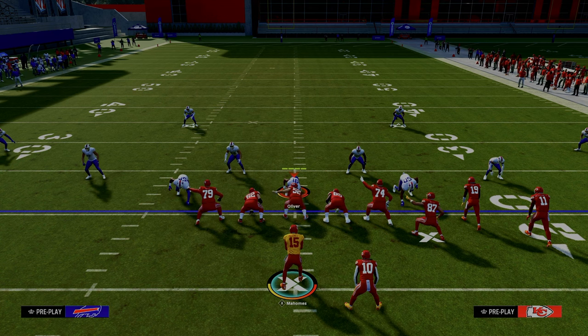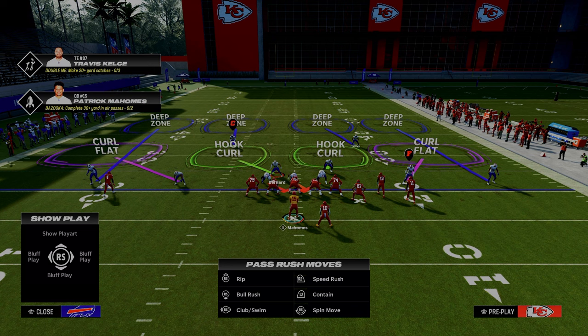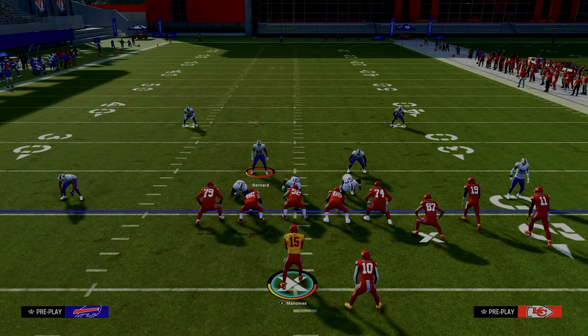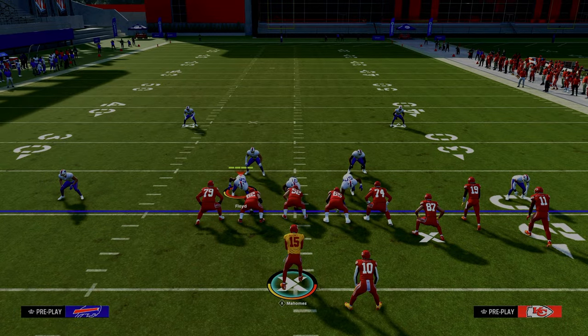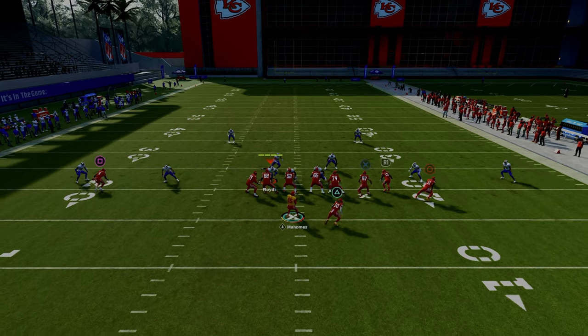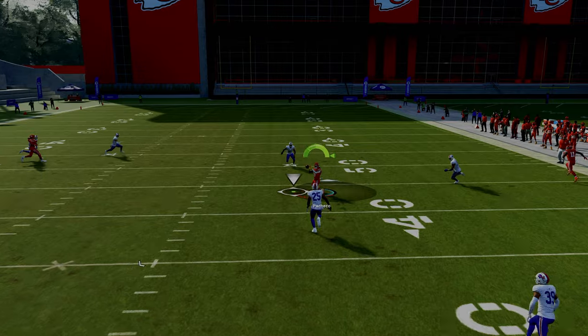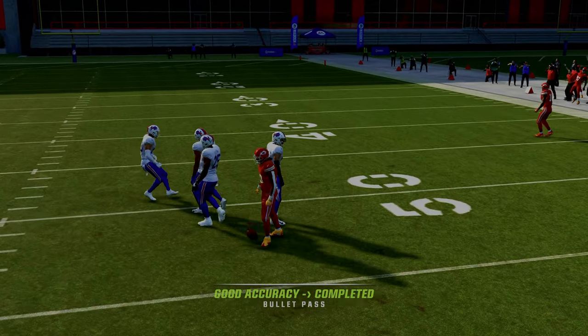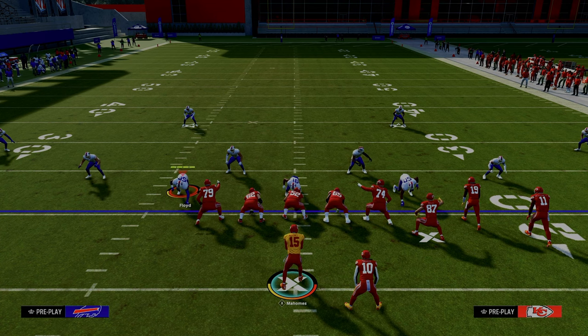Another thing you can do is let's say they're going to try to use their weak side defender so they're able to keep the shaded-out, shaded-underneath hook-curl defender in place. While that shaded-out, shaded-underneath hook-curl defender is effective, it will not cover the running back for the duration of the route. You can throw right in behind it, and if you possession catch that, a lot of times you're going to be able to avoid any kind of knockout defender.